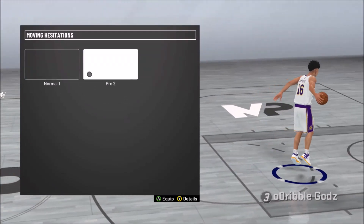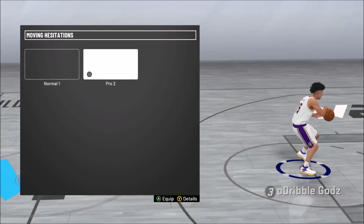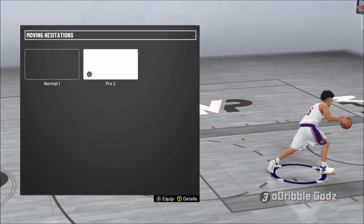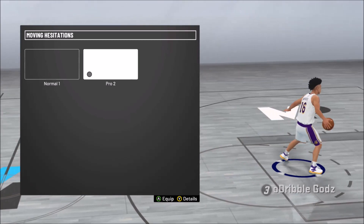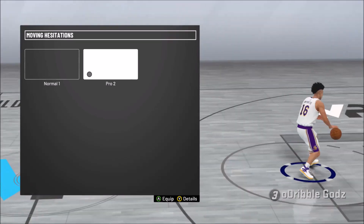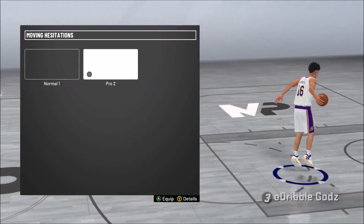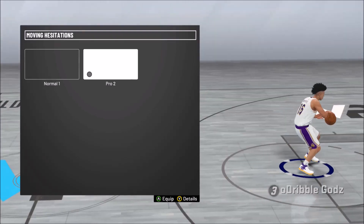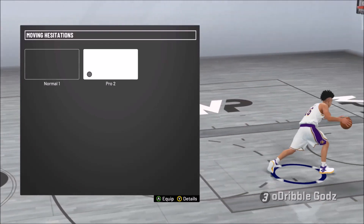Now I have Pro 2 Hesitation and I might change this - he jumps back and gets a lot of space but he does it in such a slow way that if you don't have quick first step to speed out of it, then it's just useless. Right now I don't have it, so if you do have quick first step, cop this in your arsenal because you could speed boost out of that move. If you don't, I'm gonna find a new one - it's probably gonna be in my dribble tutorial if y'all get this video to 50 likes.